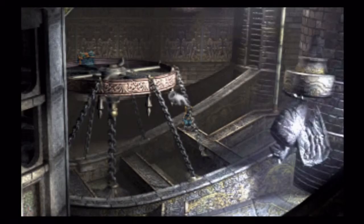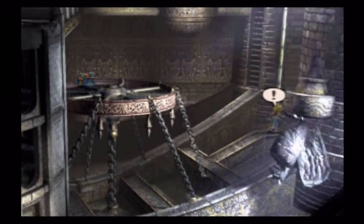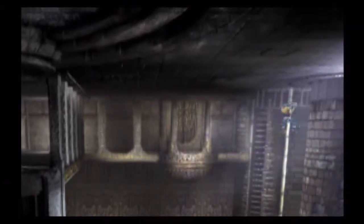I don't care that I dropped like 400 Gil — that's nothing. Gil's easy enough to come by. I know there's a way to get to that chest, I just don't feel like really trying to figure it out, because I don't think there was really anything worthwhile in a lot of these chests.